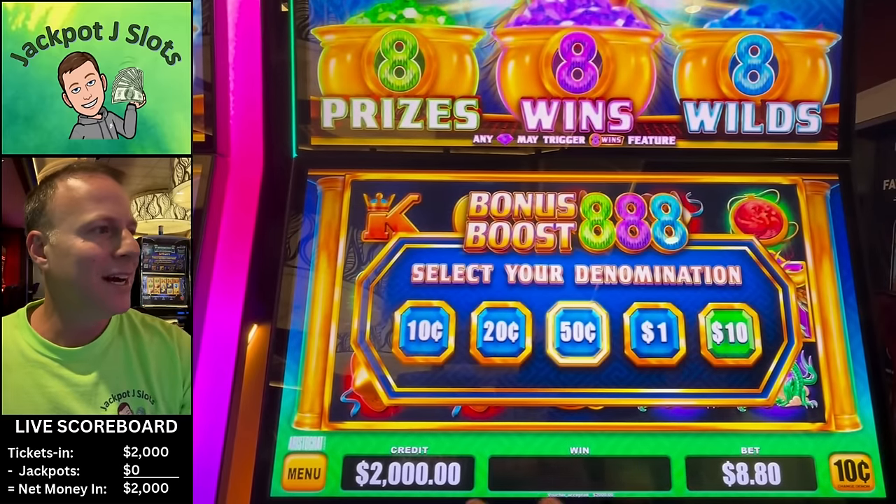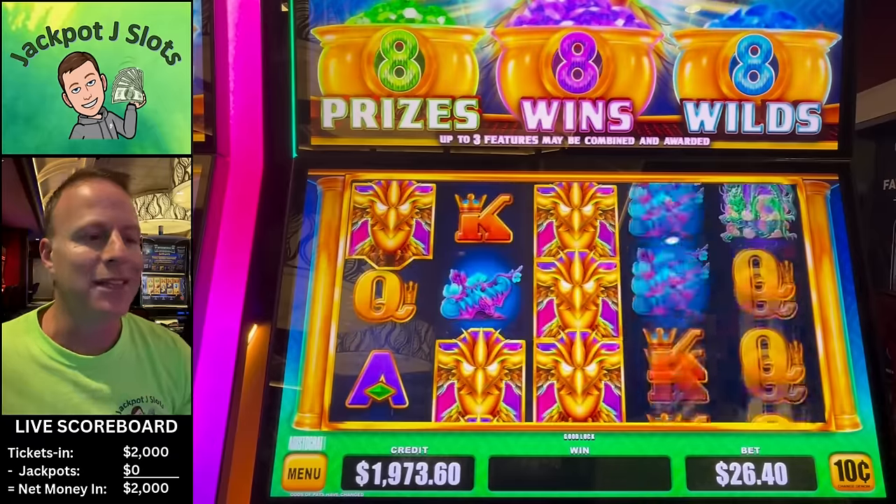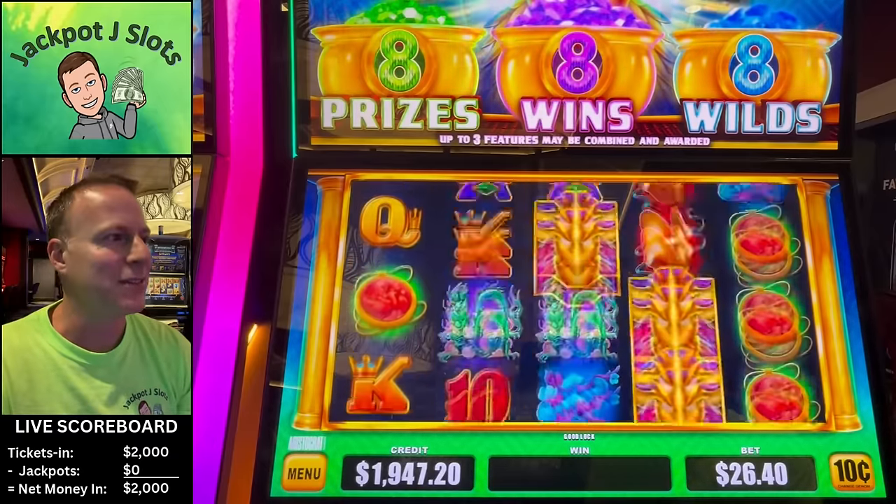Hopefully they fill and burst, but they don't have to fill. We've got $2,000 in. Let's start out. $0.10 denomination, $26 spins.